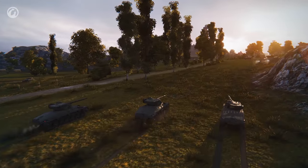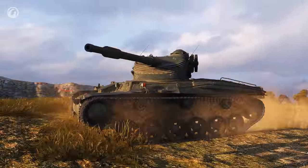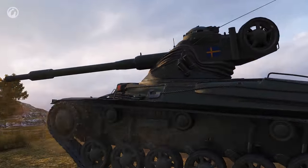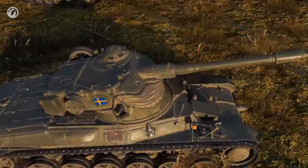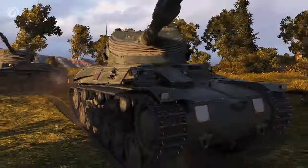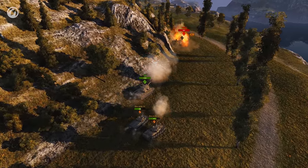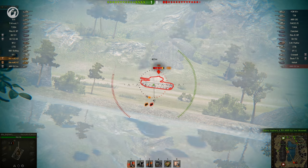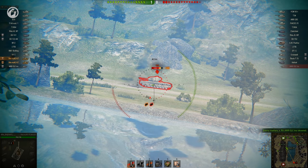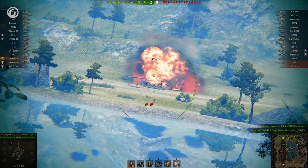An important event in World of Tanks is the introduction of Swedish vehicles. The first Swedish tank was added to the game so that players could prepare for the new branch. The Strv M4257 Alt-A2 is a Premium Tier VI medium tank. It features pretty good mobility and an oscillating turret with an autoloader. The tank is well-suited for leveling up your first Swedish crew and earning some extra credits.